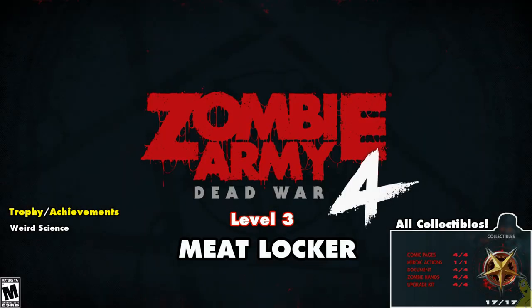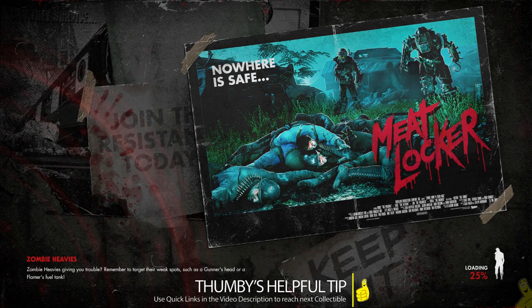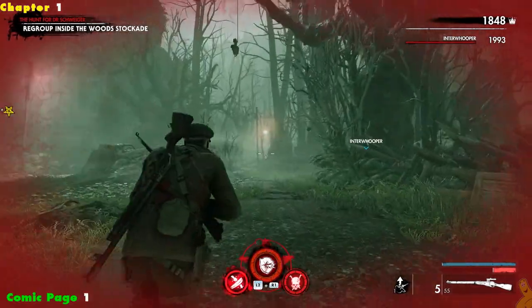What is up guys, Brian with Happy Thumbs Gaming here and we are back with more Zombie Army 4 Dead War. This is Level 3 Meat Locker. We're gonna ring off a trophy achievement for completing the level, we're gonna get all 17 collectibles including the heroic action. We have some quick links down below in the video description based on each collectible and by chapter, so if you missed one use those quick links.